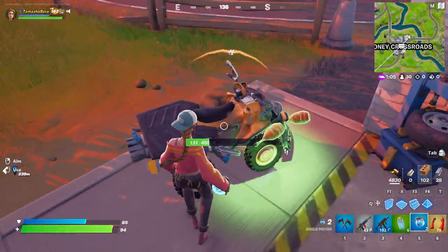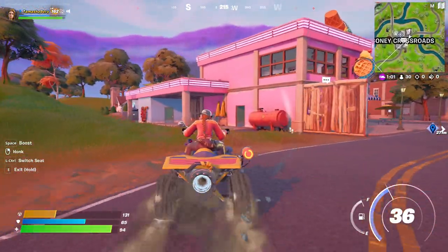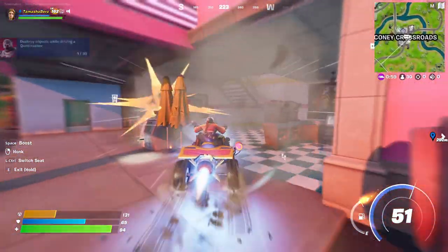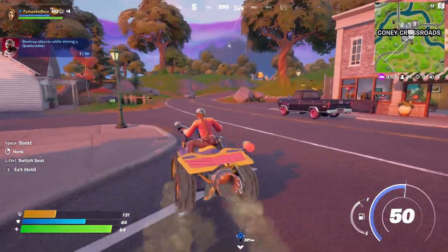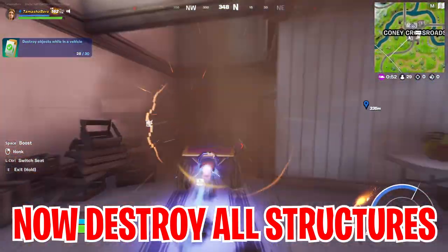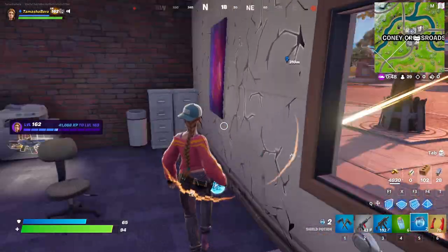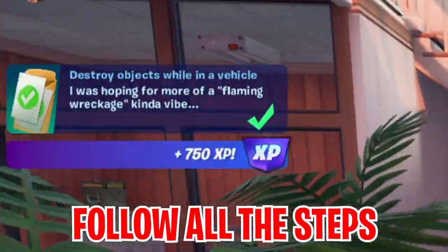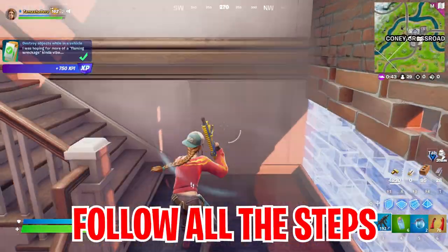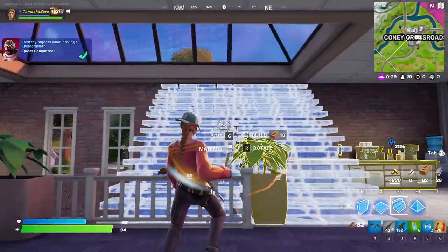From here, head directly to the quad crasher that will be at the gas station. Use the quad crasher and take out the building just in front, which will be the restaurant and the other buildings situated nearby. Keep going and destroy all the structures just like this, and if you have been following all the steps, you are now getting free rewards just like that — and this is super simple.